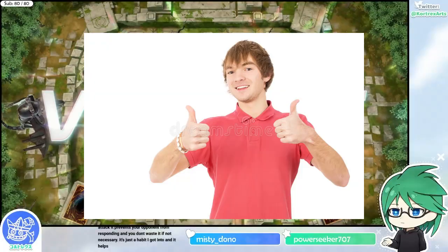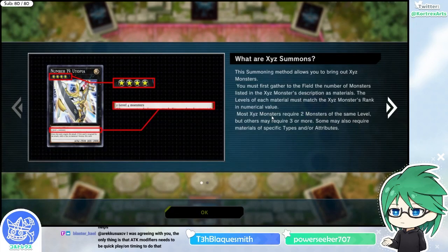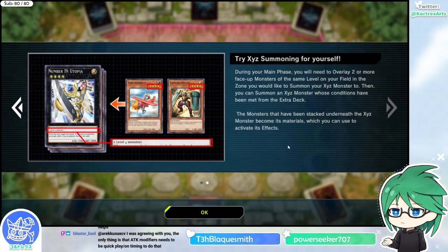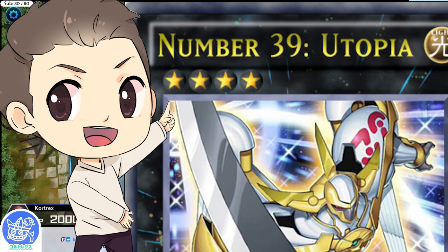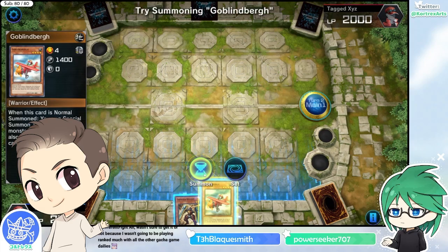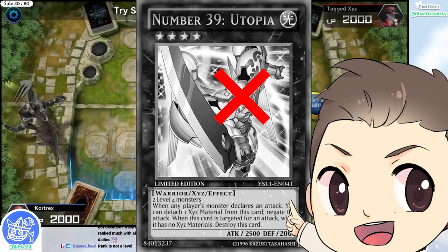XYZ was explained a little bit already. The unique thing about XYZ monsters is that they don't have a level — their value is called a rank. So they're not level 4, they're rank 4. If you have a spell that says 'revive a level 4 monster from your graveyard,' you won't be able to target a dead XYZ monster. It's not an additional requirement — you just need to match the rank with same-level monsters.